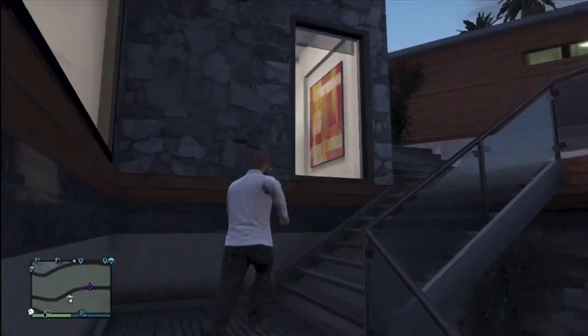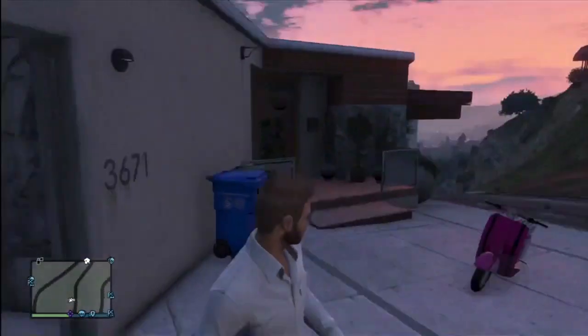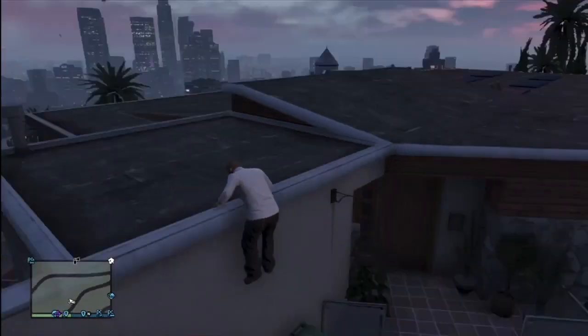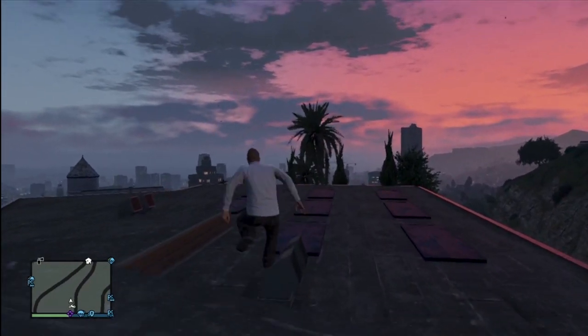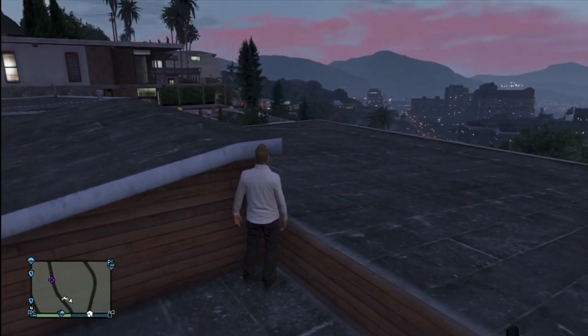You can actually hang out in there if you get wanted star levels and evade the cops — I saw people do it in other places. So what we're going to do is hop onto the roof. We're going to get on top of those garbage cans and onto the roof, then run over here, prop ourselves in this corner, and accept a job from our cell phone.